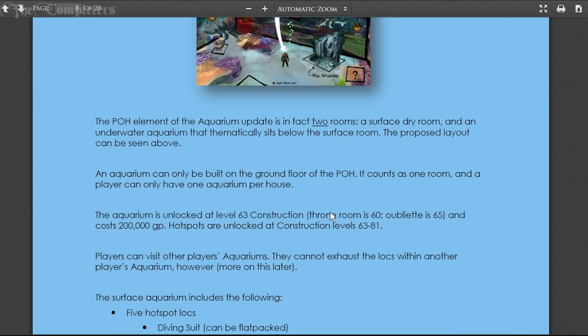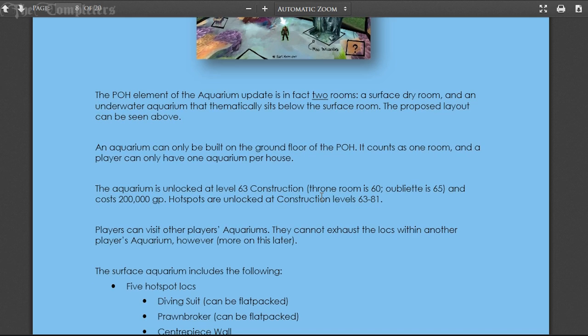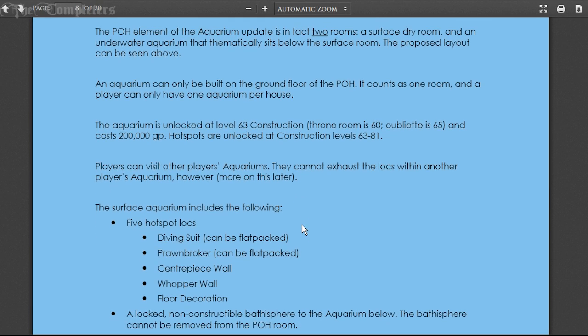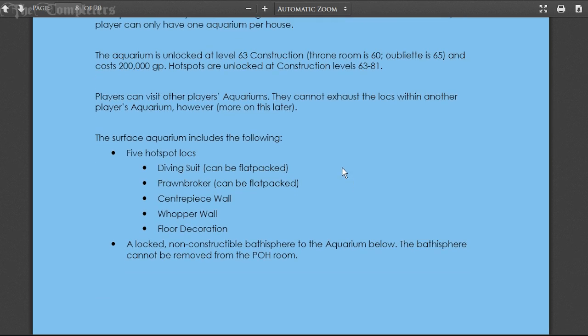The aquarium can only be built on the ground floor of your player-owned house, counts as one room, and a player can only have one aquarium per house. The aquarium is unlocked at 63 construction and costs 200k. Hotspots are unlocked at construction levels 63 to 81. Players can visit other players' aquariums but cannot exhaust the locations within another player's aquarium.